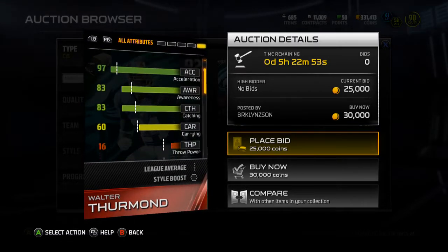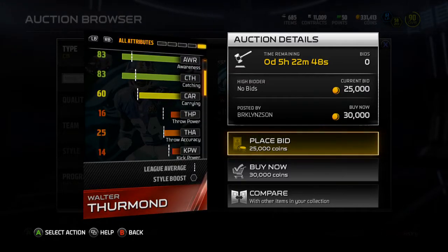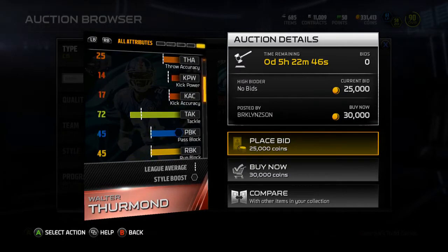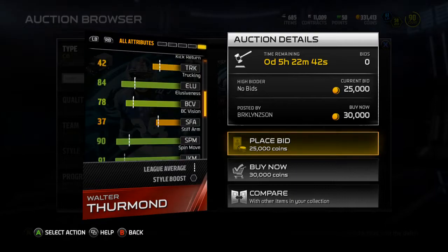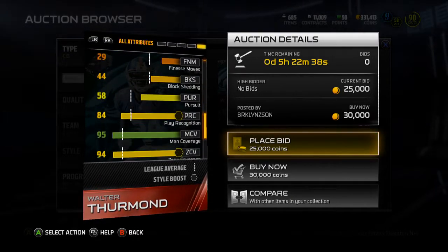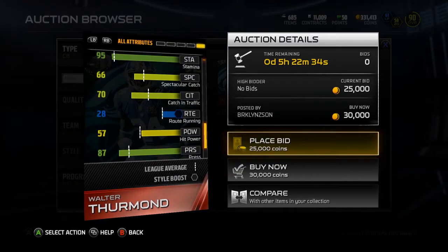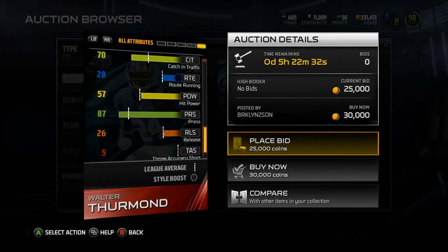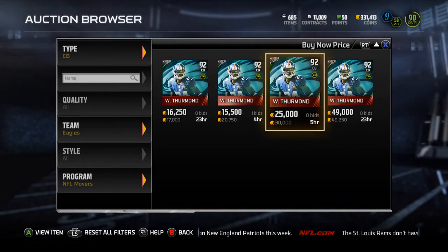Not a halfback card — catching is 83. His price is going to go way down because this is the first day they were released, so if you want this card I'd hold off. That 72 tackle is not horrible. 90 jumping, nice spin and juke moves if you intercept the ball. Catching in traffic's not bad, and neither is spec catch. Hit power's a 57.